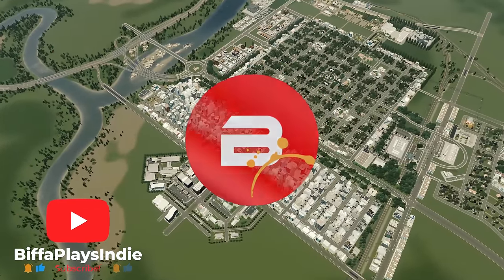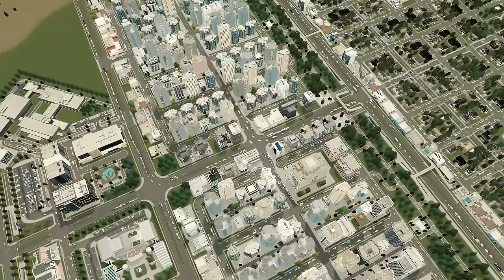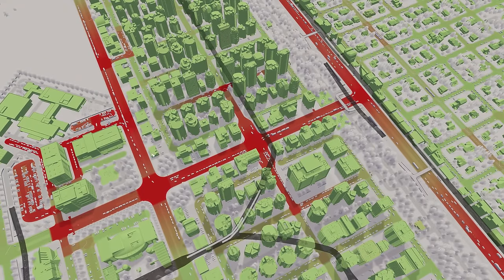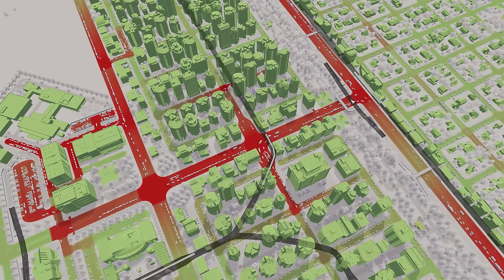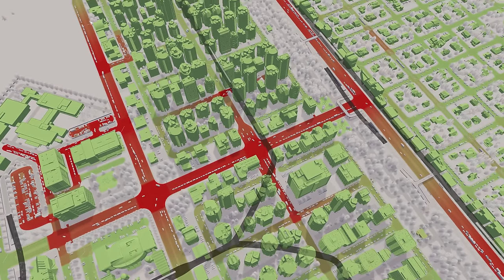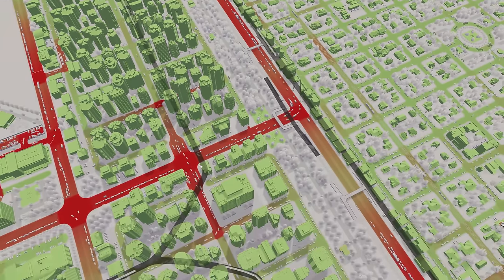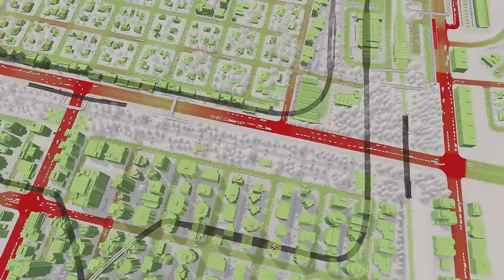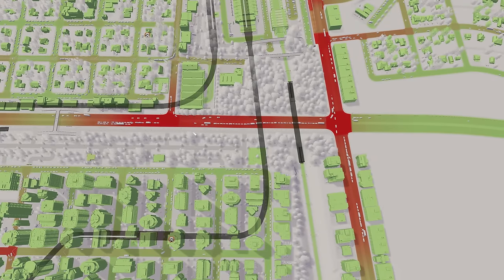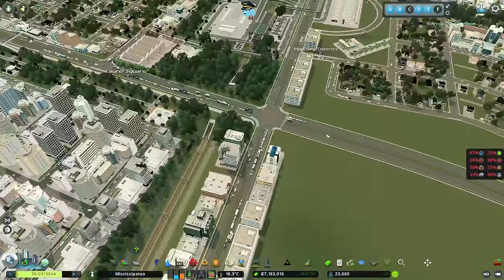Here we are on the west side of the city of Mississippi, and look at all the traffic over here. Civilian traffic, passenger traffic heading through these three junctions - one, two and three - and it quite often gets very, very backed up. We can see this one is backed all the way up almost off the screen. This one is backed up all the way along here. This one is backed up here too, and there's a knock-on effect with traffic lights backing things up as well.